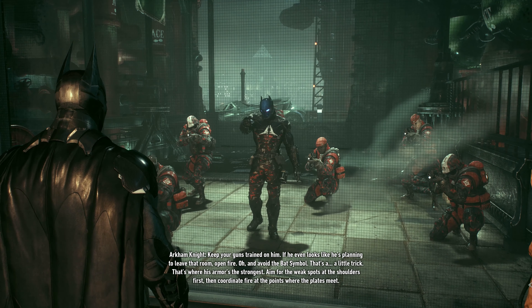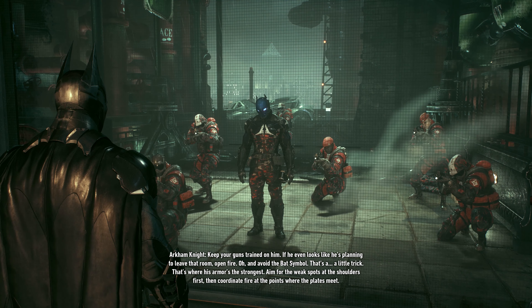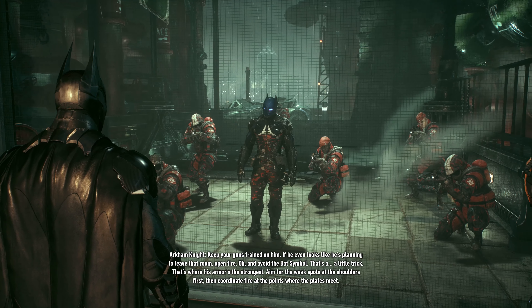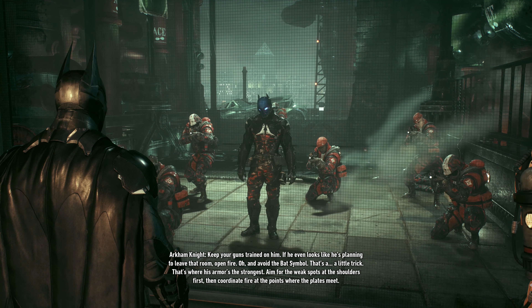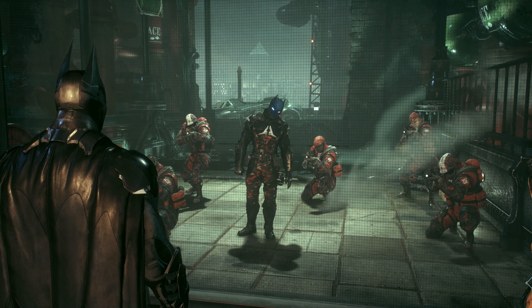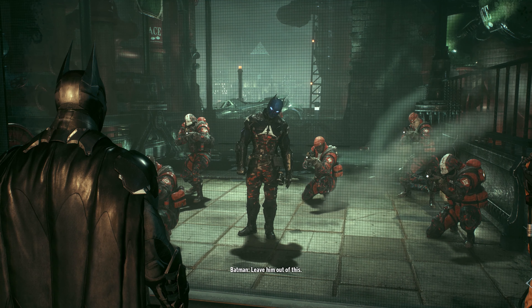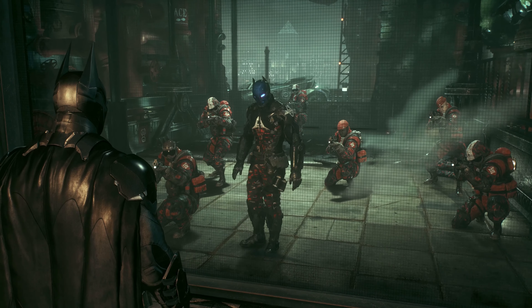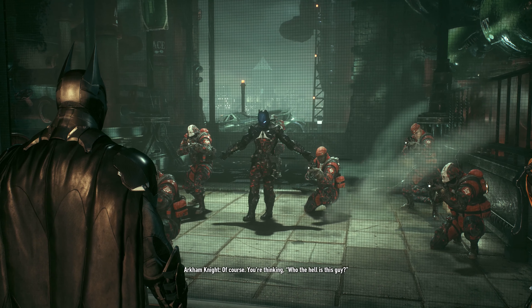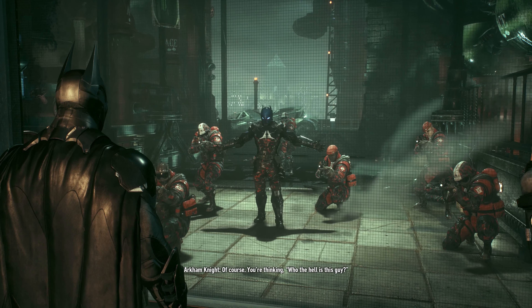Keep your guns trained on it — if it even looks like he's planning to leave that room, open fire. And avoid the bat symbol — it's a little trick, it's where his armor is the strongest. Aim for the weak spots: the shoulders first, then coordinate fire at the points where the plates meet. You say something? Leave him out of this. Always defending the weak and the helpless — it's what I like about you. Predictable. That's why we're gonna win — we know your move before you do. We know how you think. Do you? Do you know what I'm thinking right now? You're thinking: who the hell is this guy? No — I'm just trying to decide which one of you I'm going to take out first.